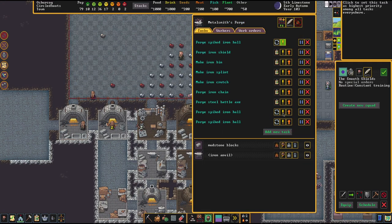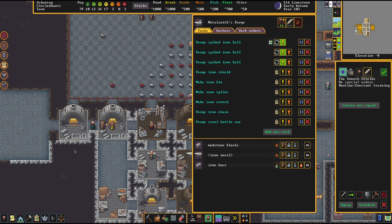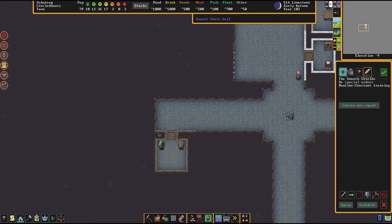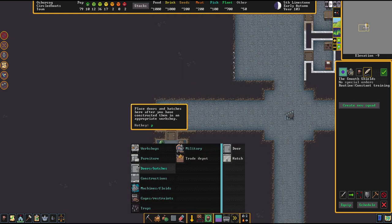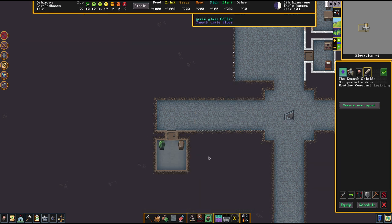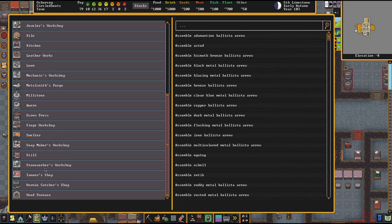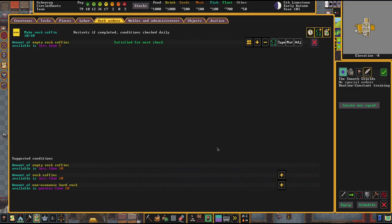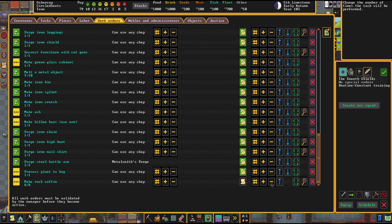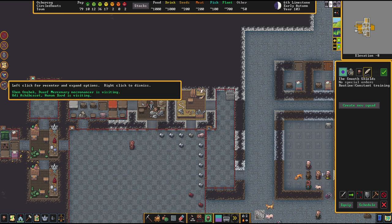Looks like we have to put the spiked iron bolts to a higher priority because our forges are flooded with jobs. We should also prepare another grave for our friend here — he's not going to make it much longer. I don't have coffins on auto-production. Let's change that. Let's go to the stone workers shop and define coffins — we want at any time at least five of them. You could also declare what kind of stone you want used if you want a certain color.